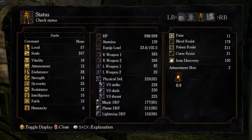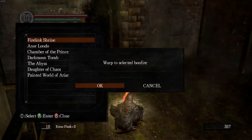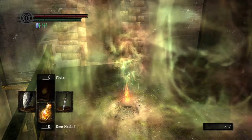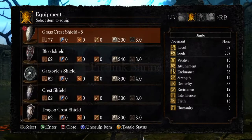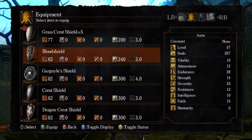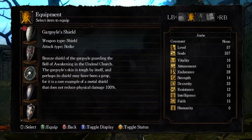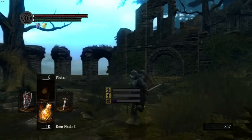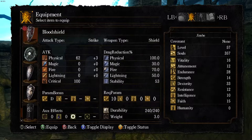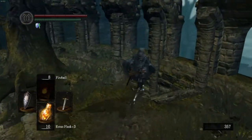I'm at 15 faith — like, one step above minimum for being able to wield this — so it's not going to do a whole lot of damage, but it'll do what we need it to do, and that's all that matters. One other thing I'd recommend before heading into the Catacombs is possibly putting on a shield that has 100% physical block, because of the enemies in here. Any 100% physical block will do. I'm personally going to go with the Crest Shield because I like it and I can still fast roll.